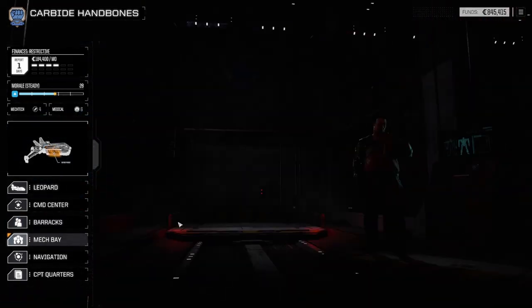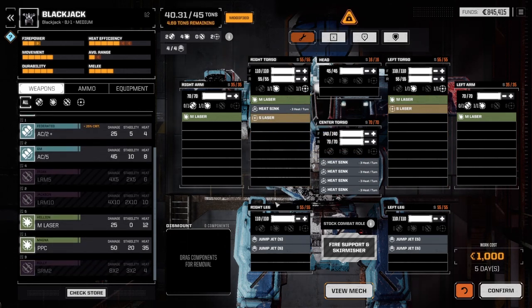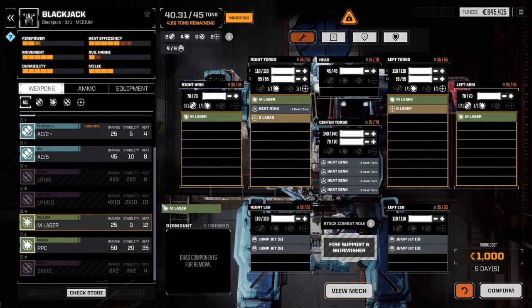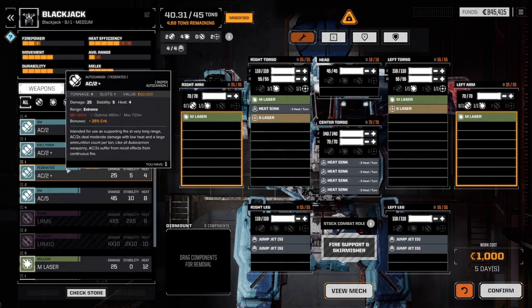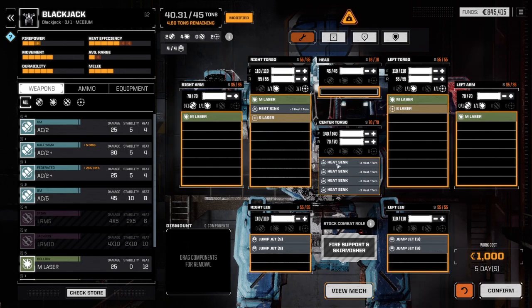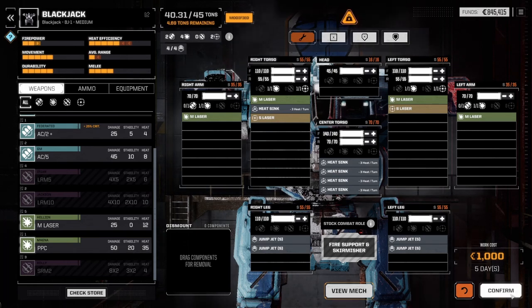Our Blackjack — we could give them a support laser now. Two support lasers — why not? Can we give them something else, another medium laser maybe? I don't think so. I wonder why they have so much extra room right now. This is six tons so I can't really do it because then we'd also have to put our ammo on there. So I'm pretty content with this. They are underweight — we could take off one of the medium lasers and put on a large, but we don't have a large. Never mind. We'll confirm this for now.